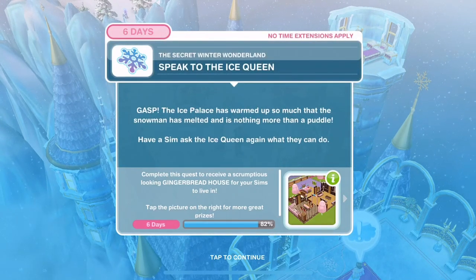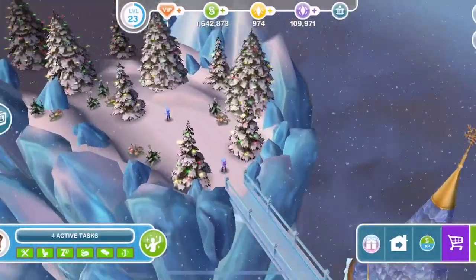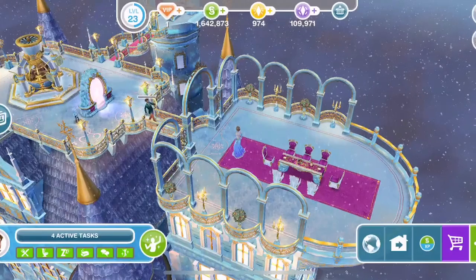Speak to the ice queen. The ice palace has warmed up so much that the snowman has melted and is nothing more than a puddle. He's gone - that's so sad. Speak with - 6 hours and 15 minutes.